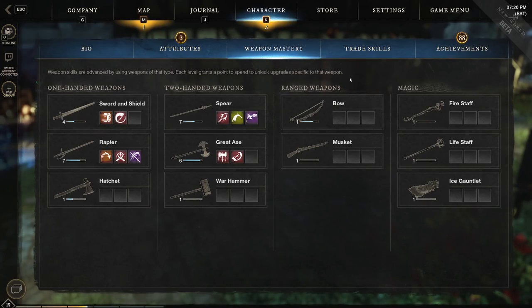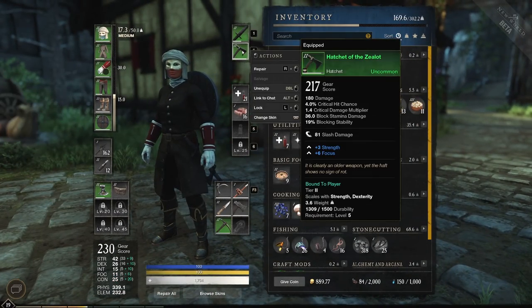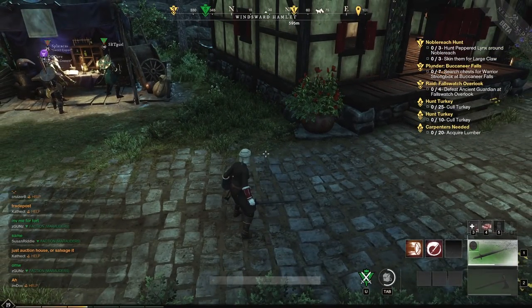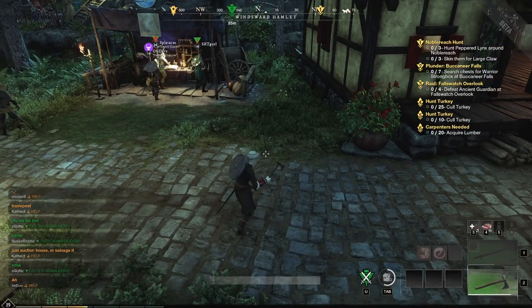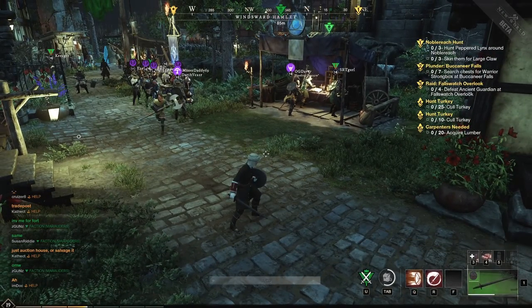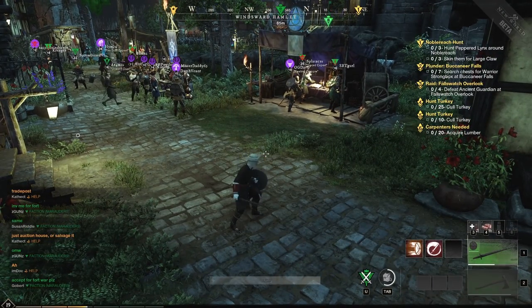These are the 11 weapons that New World will launch with. You have a magic category, a ranged weapons category, two-handed, and one-handed for melee weapons. As the inventory works, you will have two weapon slots, a primary and a secondary, and you can switch between them as much as you want. There's a little bit of a delay — there's an animation that plays when you switch out. You can have three skills equipped on each one, and when you switch, your hotkeys will switch to the new abilities on that weapon.